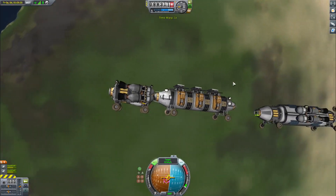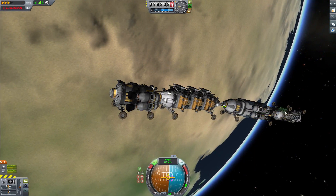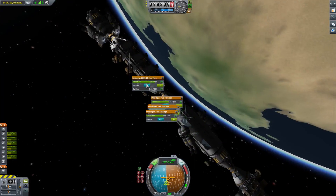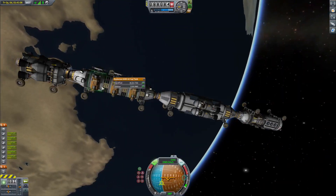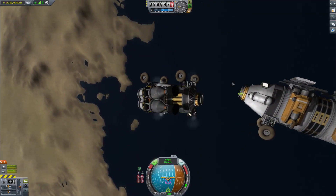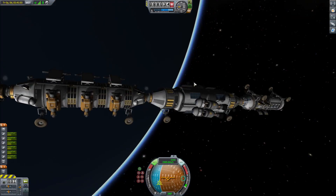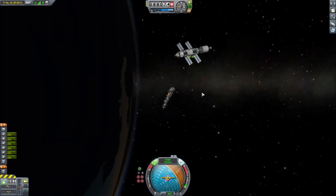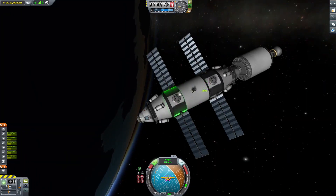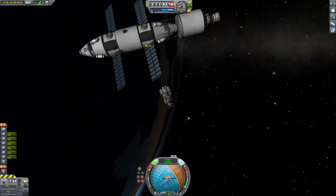Okay, so now we're on the final push, and dock. Now we're just going to transfer the fuel around a bit, and we'll have to spin the tugger around because the engines have to be facing the same side as the tanker. So now we're going to dock this base to a refueling station that I just launched, and the station is going to stay in low Kerbin orbit so that multiple spacecraft can come and refuel at the station.